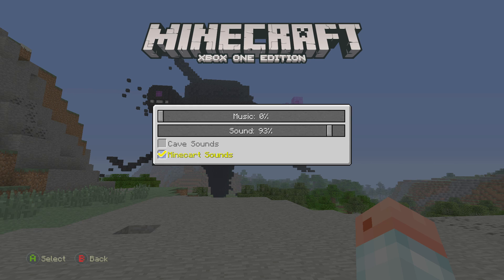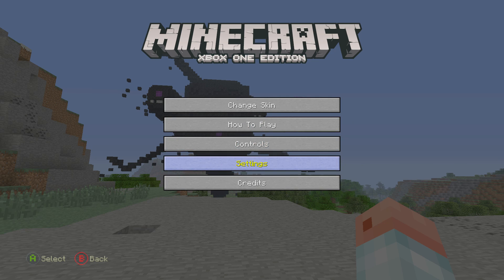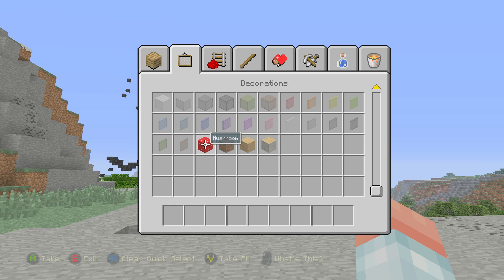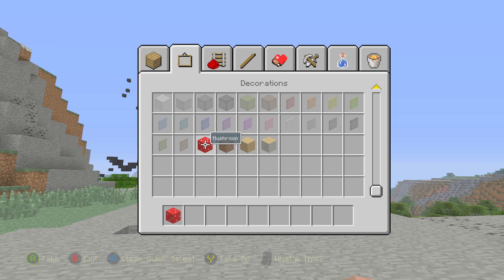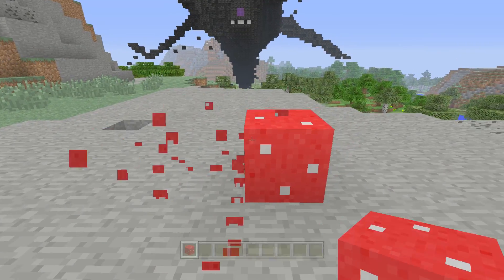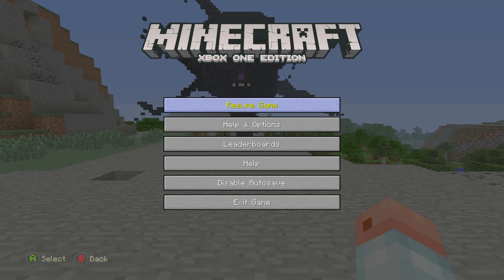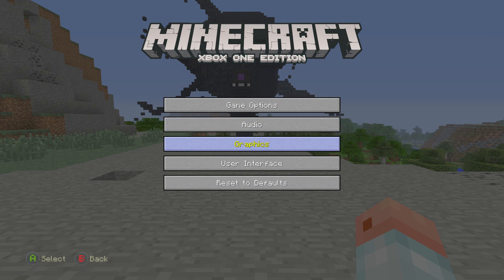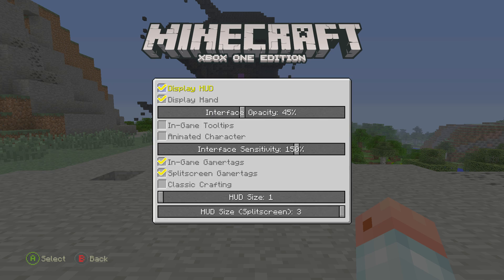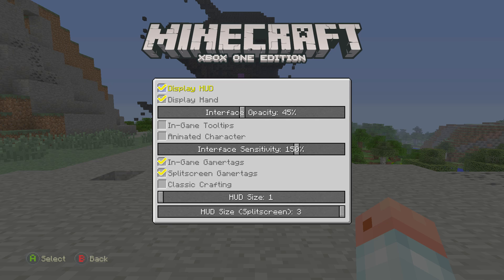They've also added huge mushroom blocks in the creative and superflat menu. As you can see, we have new mushroom blocks in the creative mode menu, which is a neat addition. Also, some things have changed in the menus — especially when you go to the user interface, everything is right there with no hidden things, so the whole interface kind of changed up a little bit.